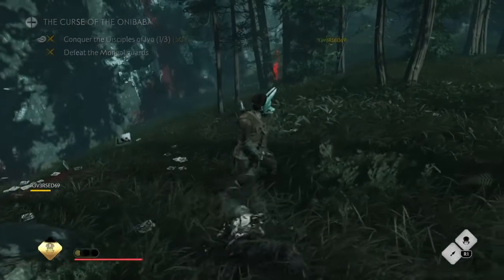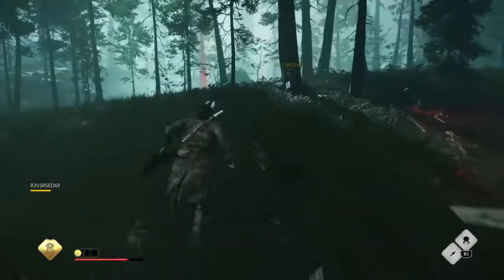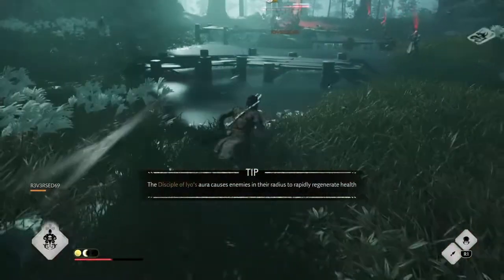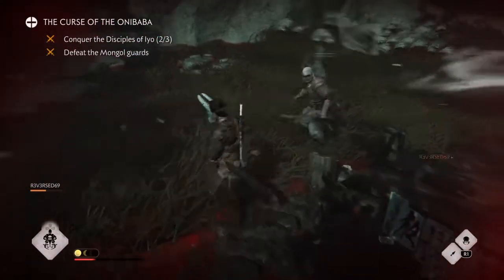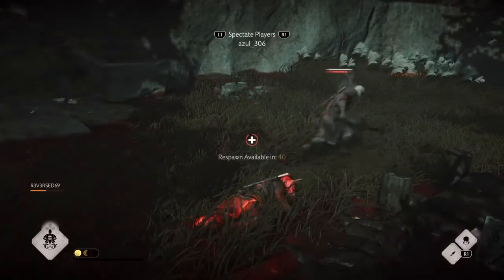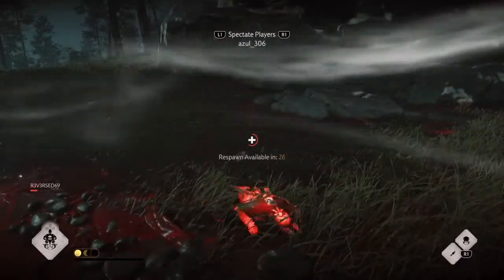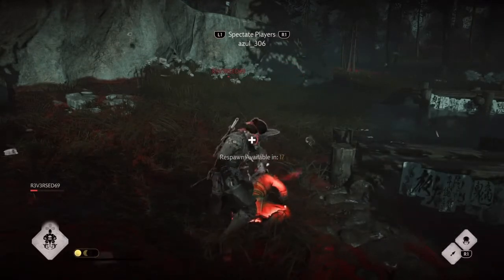When they are in this red veil, the Oni Disciples of Io heal the guards the whole time and you cannot kill them. I found out you have to basically kill the Disciples of Io because they heal everybody. Once you do that, then you can take down the others. You have zero chance of killing anybody when that Disciple is up there healing — they're siphoning life and bringing it back to them.